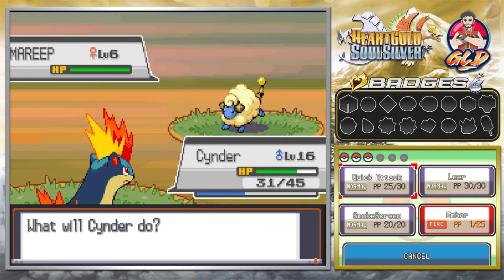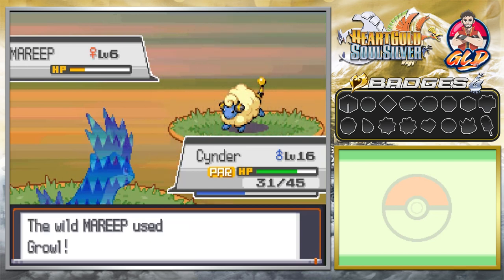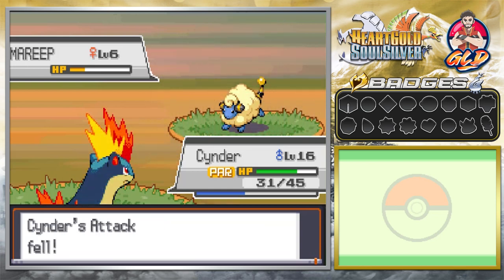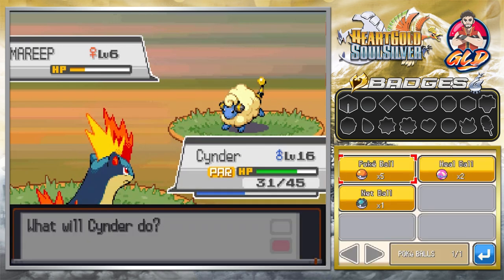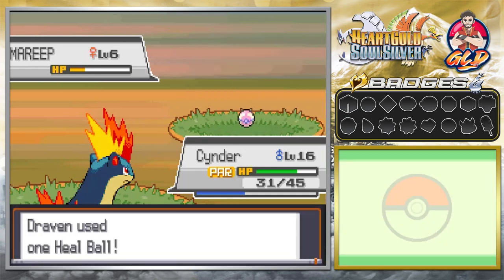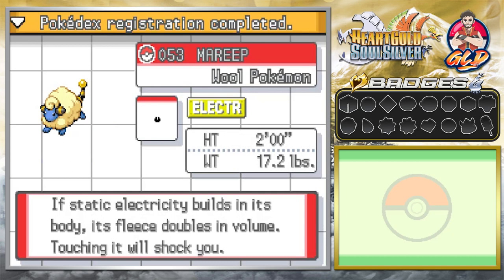You guys were waiting for this — I was looking for a Mareep and I did change the time to actually try and find this Pokemon. As you guys can see, Mareep can be found in Route 32. It is a pure electric type Pokemon and it does have Static. It can be good for this very first battle. I keep saying this — not all these Pokemon are gonna be on the team forever.